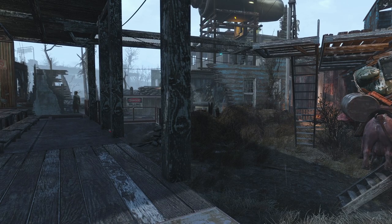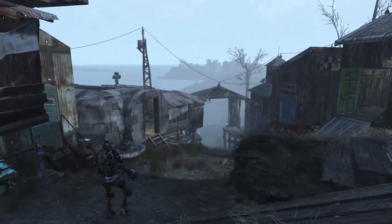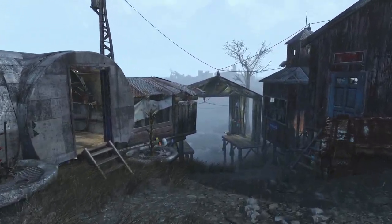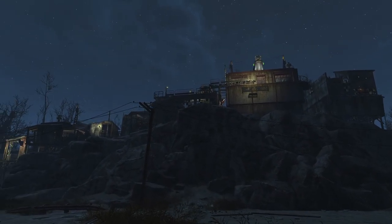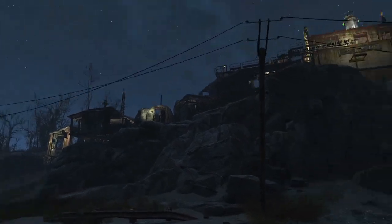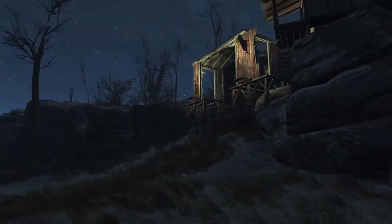Speaking of compromises, it doesn't seem to matter what I do - I seem to end up with a brahmin on a roof somewhere. I've been watching some Starfield videos this week and it seems Bethesda still haven't fixed this pathing issue. I wouldn't be at all surprised if Fallout 5 comes along in 10 years time and we still get a brahmin on a roof somewhere.